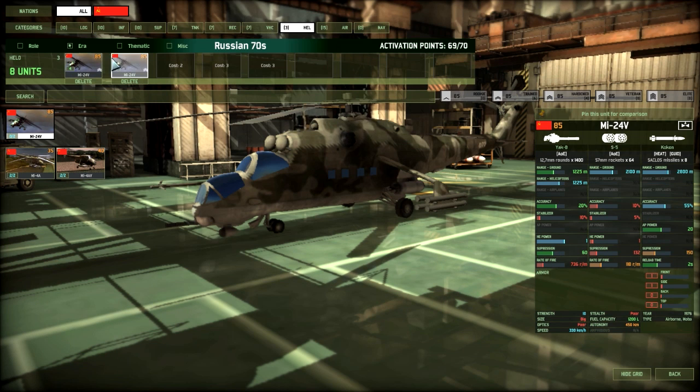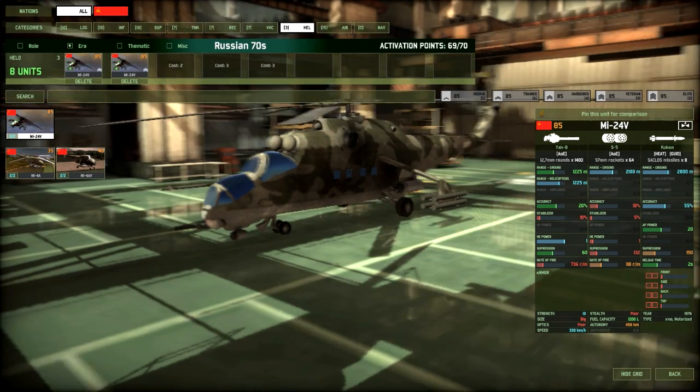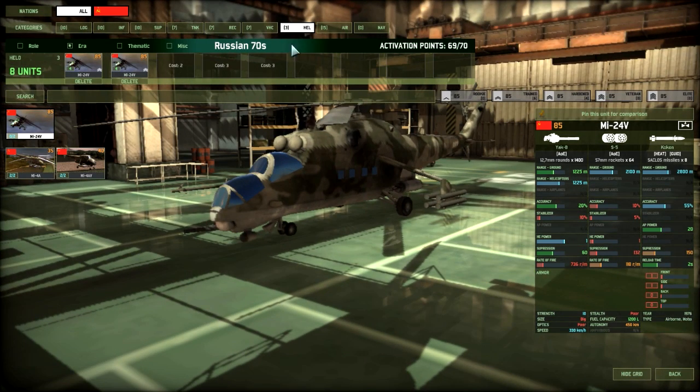Helicopters: two cards of MI-24Bs. Not really the best attack helicopter around, but very cost-effective. 85 points gives you 280mm, 80mm rockets — 64 rockets total. The gun is not great, but it has armor and 10 health points, so this is a very durable, useful, and cost-effective unit.